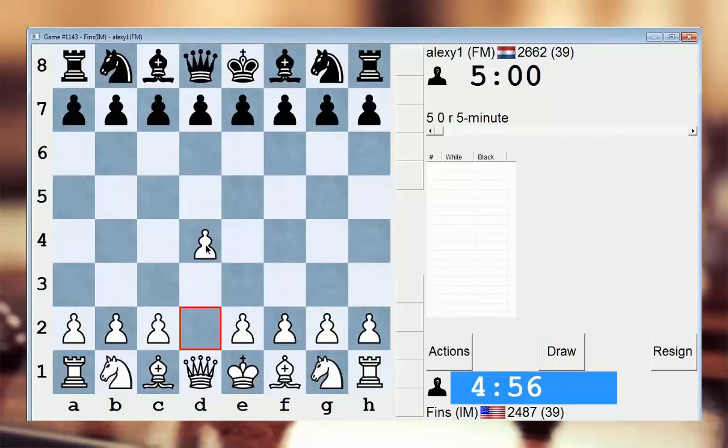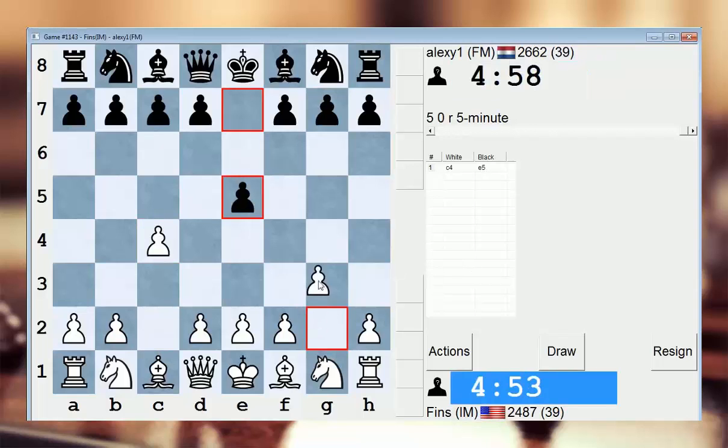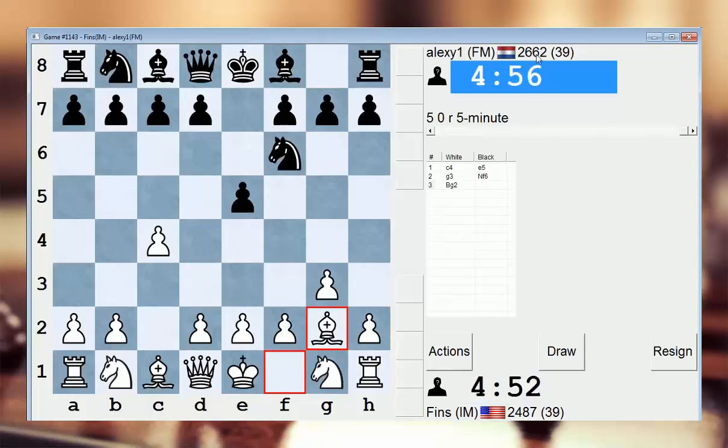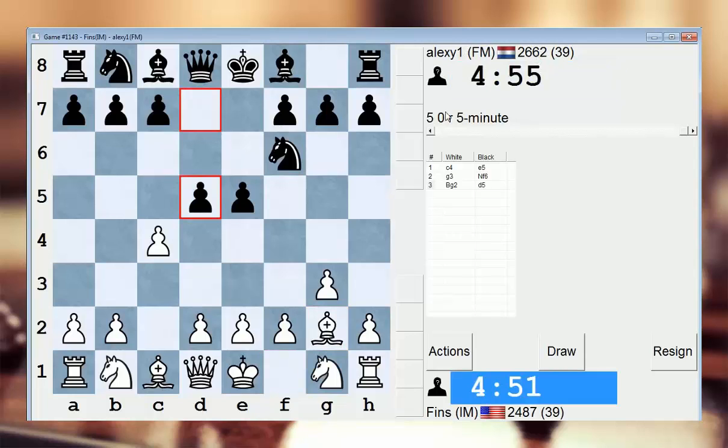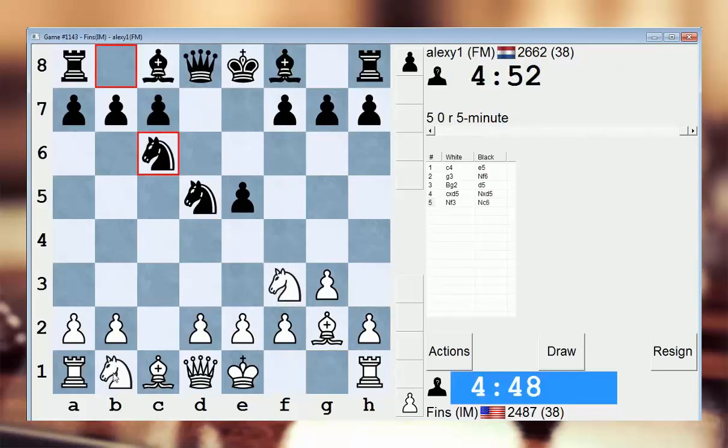Hey guys, this is John. Ironically, I just played this guy in the 3-minute pool and now we got a game in the 5-minute pool. He just switched pools with me. His rating is really high — this is another guy who has a ridiculous rating in the 5-minute pool. What is going on? Guess we'll find out. That's a really high rating — 2662. My gosh.